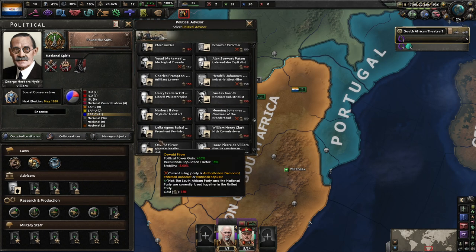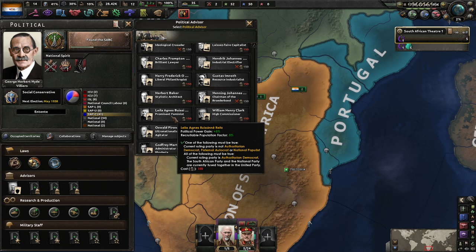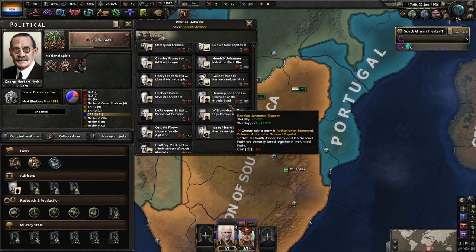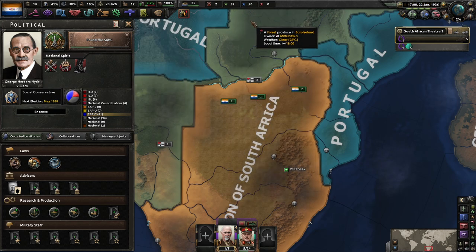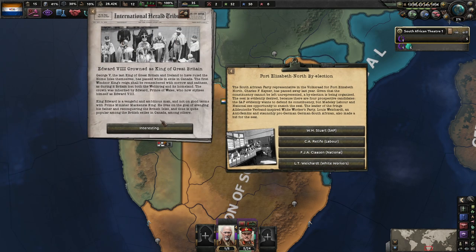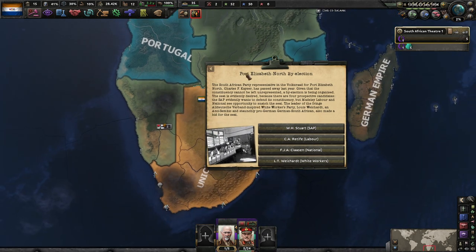Because we're social conservatives, I'm assuming that means we can only assign social conservatives. These guys might not have parties anymore. Normally there are dynamic parties — national populists and so on. I'm assuming some of these can only be chosen if you're socialist. There are kind of three groups: the liberal politicians, the reactionary politicians, and the revolutionary politicians, which is typically how Kaiserreich sorts out the different ideological groups.